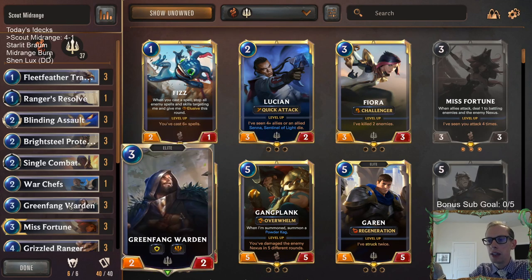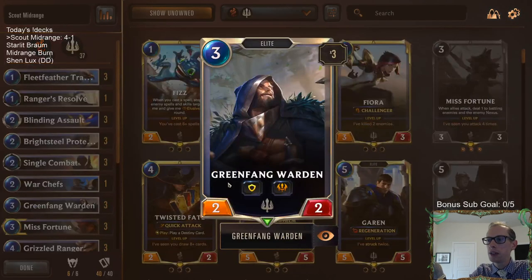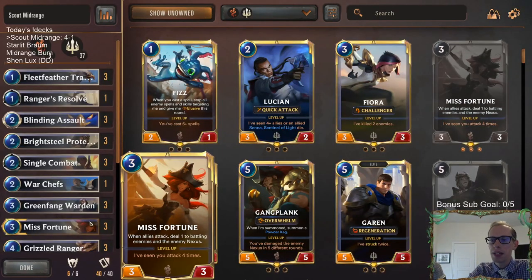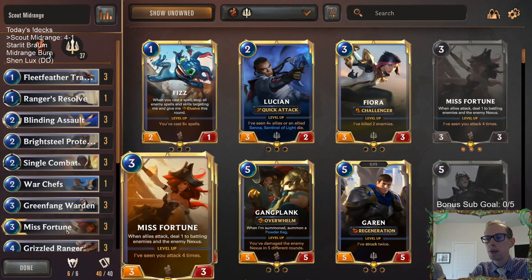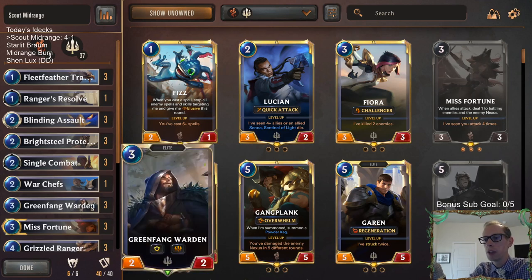Green Fang Warden is really good — this card is definitely an underrated card. It's just amazing with Misfortune. You just want to be attacking multiple times a turn with Misfortune, and Green Fang Warden does a good job of that. Maybe you have the attack token on turn 2 and turn 4, so turn 3 on their turn you play Misfortune, then untap and play Green Fang Warden — it has the Barrier, and you get to attack with it twice.